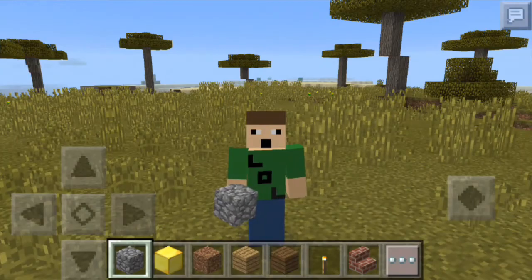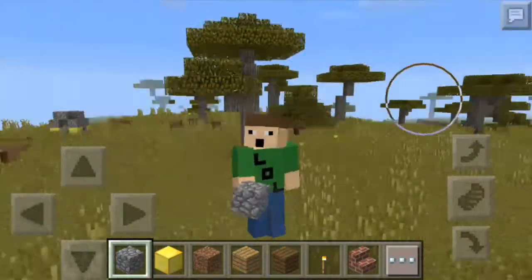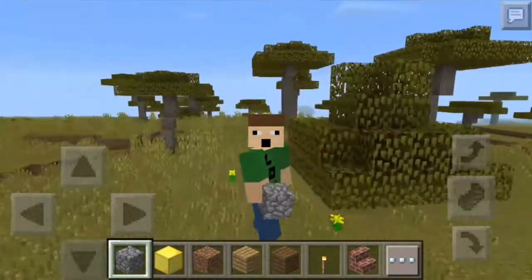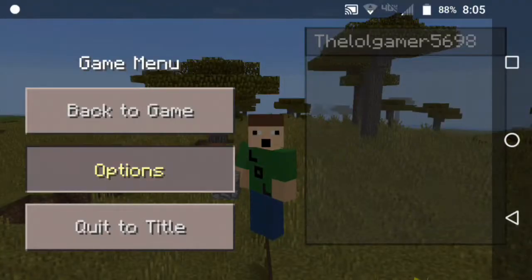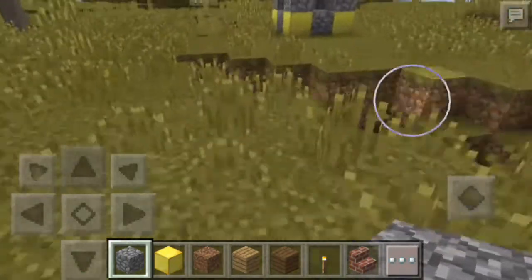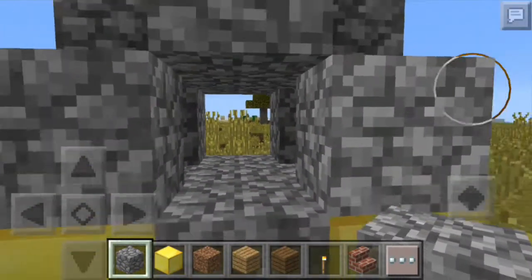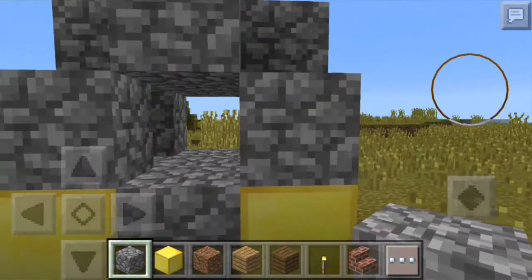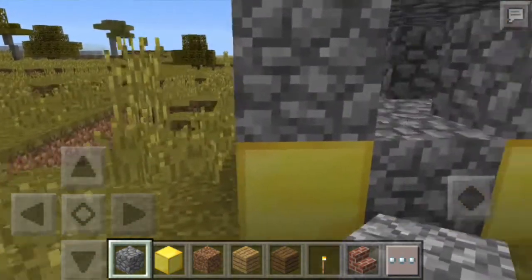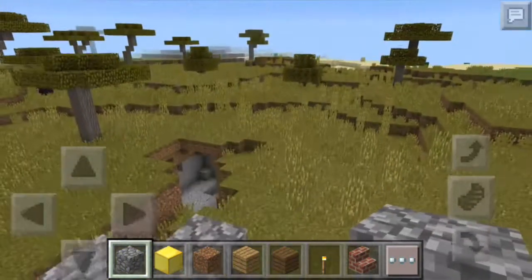In today's video we are going to be talking about what items you guys have not known in MCPE. Let's go right to third person view. The first thing I want to mention is the Nether Reactor — this is how you set it up. You just need the Nether Reactor inside of there.